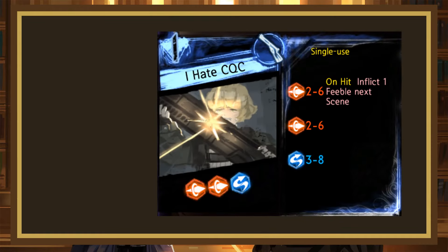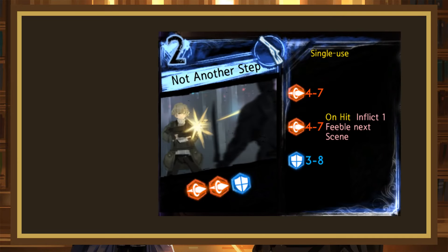I Hate CQC is our next ranged page. This is a single-use 1-cost rolling 2-6, 2-6 pierce, 3-8 evade, with the first pierce inflicting 1 feeble on hit. This page has decent rolls and is mostly stacked onto the evade die. I think the best way to use this page is to free hit with it and use the evade to blank another page. It can be inconsistent because the opponent can have a defensive die on 1 as their first page, but if you can get it off it'll feel amazing. I think it's good enough to be a C+.